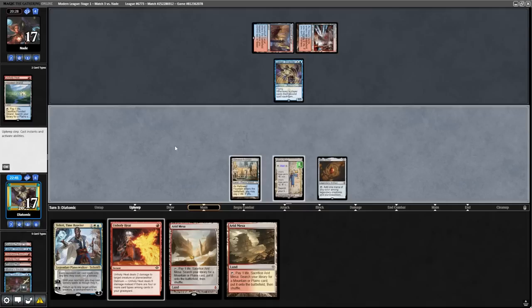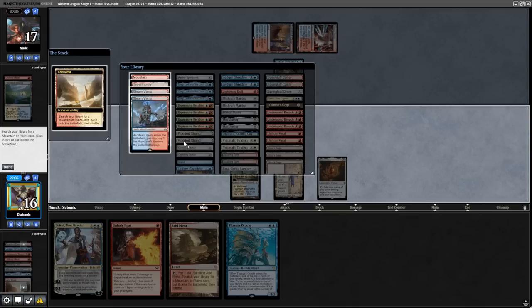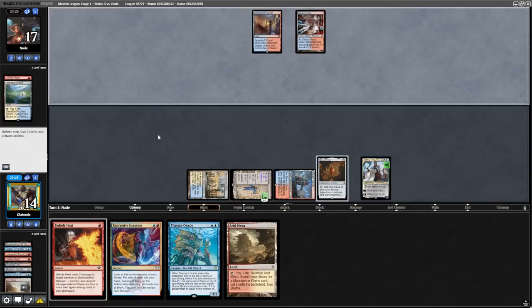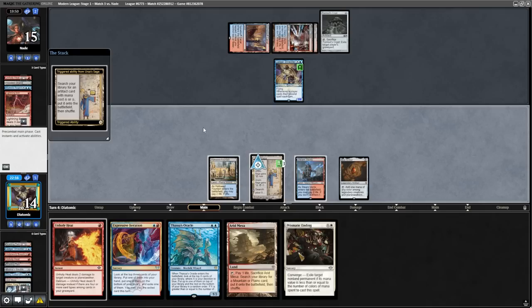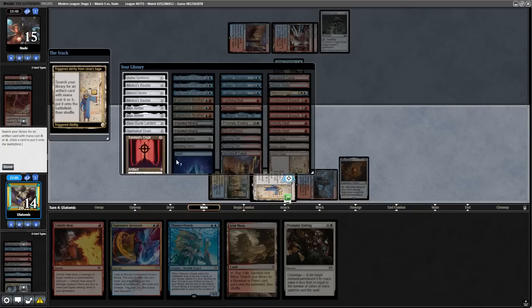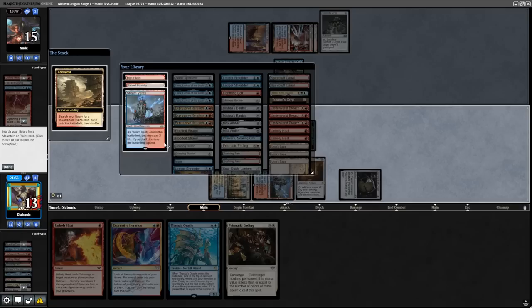If they have a removal spell for the Construct, they would probably use that on the Teferi anyway — so either way, both die. They do have the Shredder, and we have the Teferi Time Raveler. Let's put it back into their hand. The Shredder comes back down, they have a Tormod's Crypt to connive, then they shock in another Steam Vents and have the bounce for the Teferi. Topping a Prismatic Ending is great, but I can't cast it and also make a Construct. Then I realize my deck has Springleaf Drum — so let's make a Construct, get Springleaf Drum, tap the Construct for mana, and get rid of the Ledger Shredder.